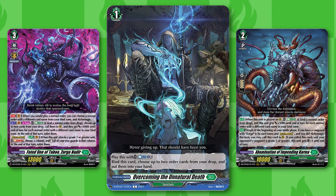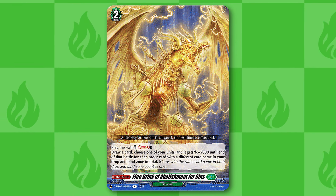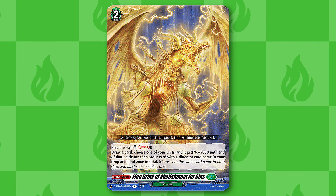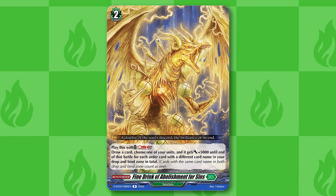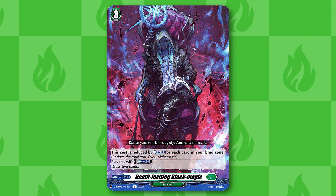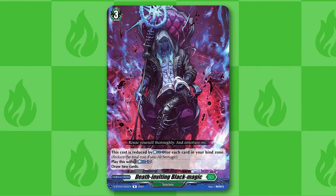One of the primary targets we will pretty consistently add back with Overcoming is Fine Drink of Abolishment for Sins. This is really good because we will pretty frequently just take out all of our orders and put them in drop zone or bind zone, so at some point this will be minimum 20k pretty fast and will just keep exponentially getting bigger the longer the game goes. And because it draws a card, you really just stop an attack for free. The last order is Death Inviting Black Magic — because we accelerate our bind pretty quickly, we can pretty consistently get this to one, maybe two counterblasts. Being able to just counterblast one and draw two cards is really strong, especially when combined with another order on top of it.